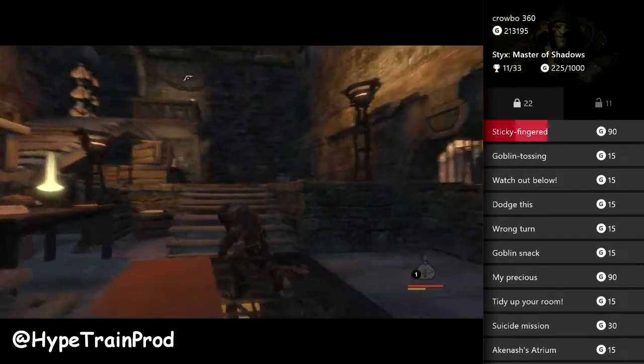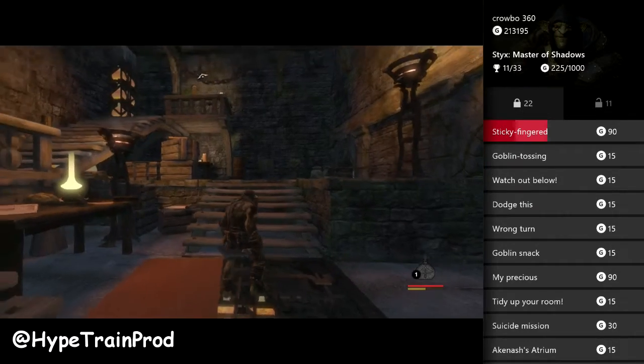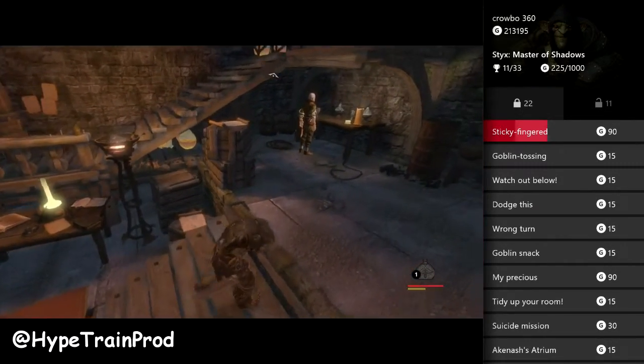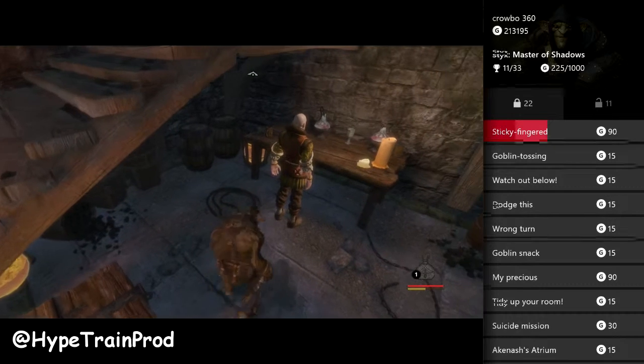I'll just show you roughly where we are. This isn't the first level — the tutorial level — and it's just as you come into the third section. You are let through a secret wall by Ozbakan, and you get a little cutscene, and then you are prompted to carry on with your mission, but it does give you a little thing about pickpocketing.